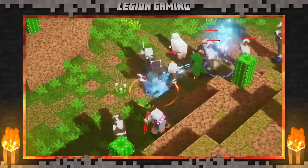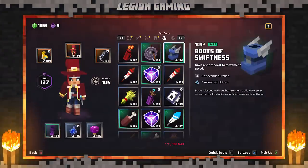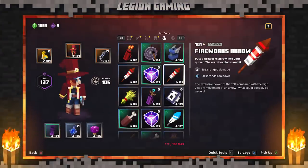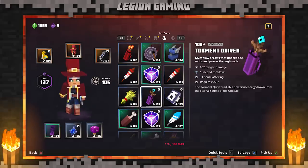Movement speed increase, artifact cooldown reduction, and enchantments. Now we turn to the artifacts, the real stars in these builds. You have a variety of options, and they'll all work, but you need to find what works for you.